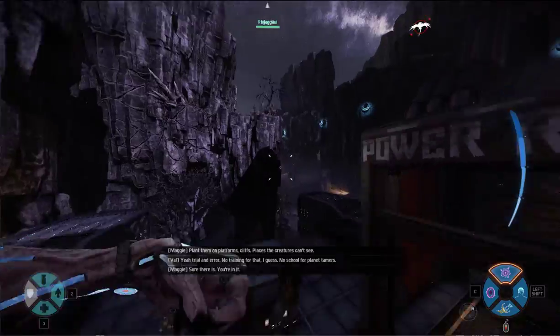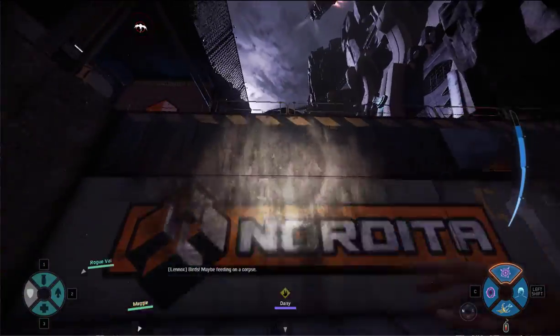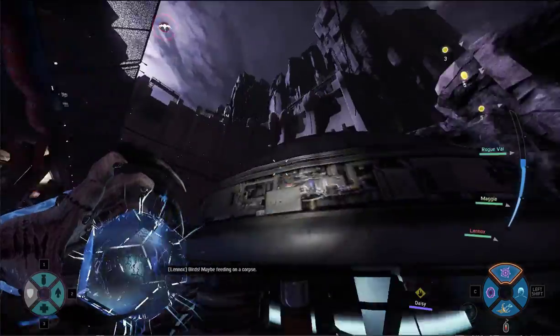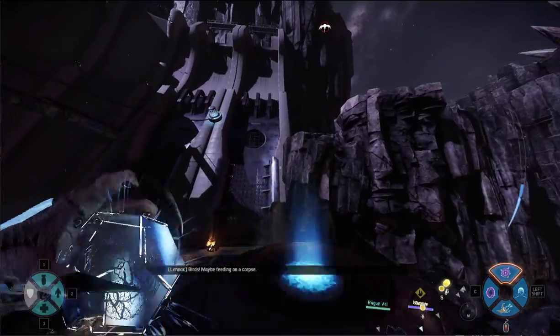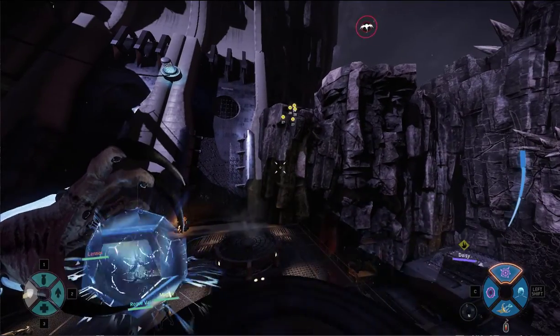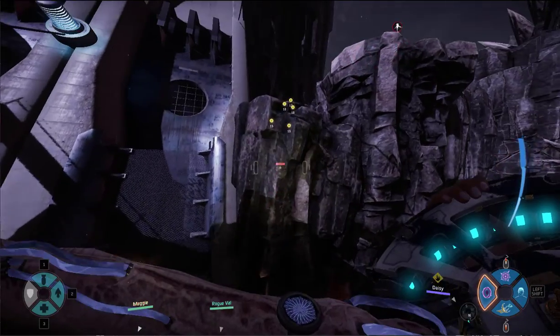Once you drop out of the dropship on the dam, turn around, climb up onto these two walls, get onto this cylindrical object, and wait for your jetpack to recharge. When your jetpack recharges, get onto this ledge right here. This ledge doesn't have any sort of invisible boundary, which is why this map is the easiest one to break out of.